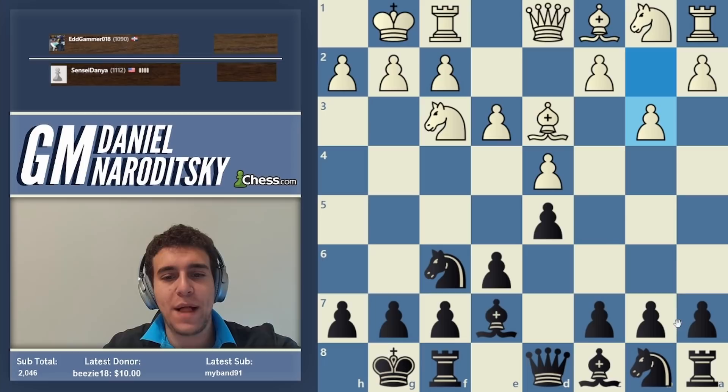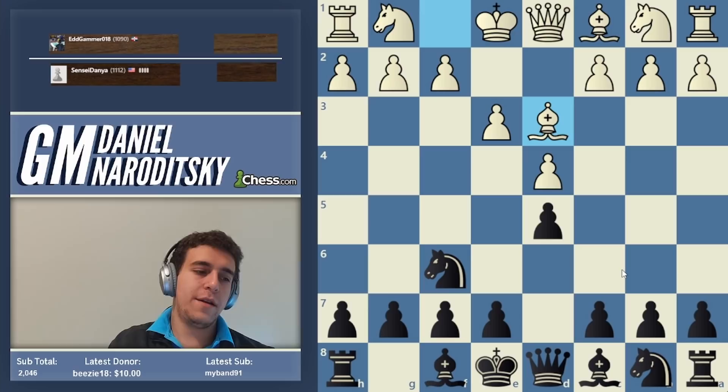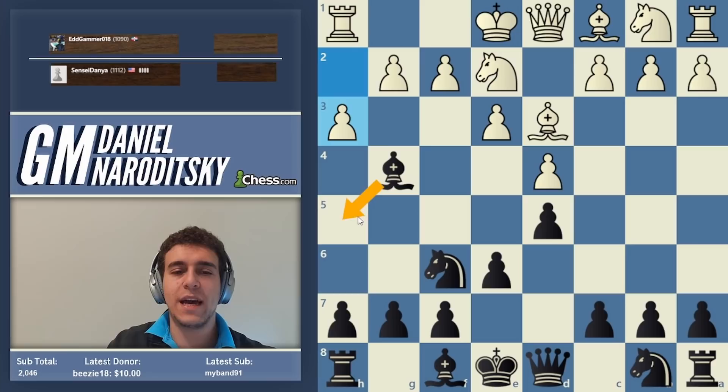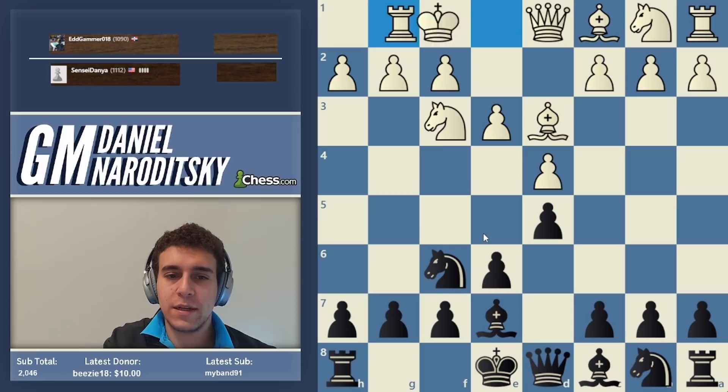Black has a gazillion different setups: c5, fianchetto the bishop, or neither. Regarding the light-squared bishop — I think a lot of people would find it counterintuitive to develop it before e6. The problem is you don't have a good spot: the only square is g4, and white can respond with knight f2 and the bishop gets pushed around. Bishop g4 is a legitimate option, but I'm not convinced it's great on h5.